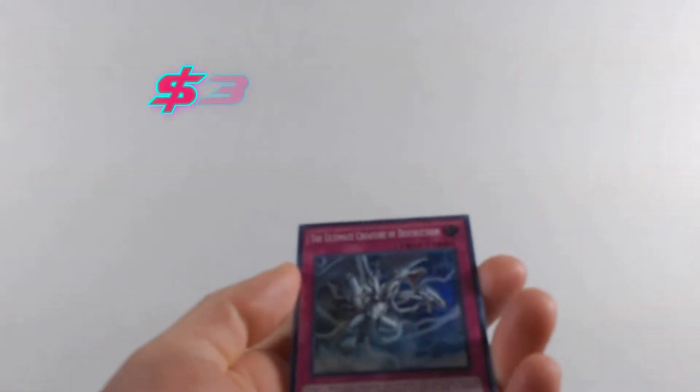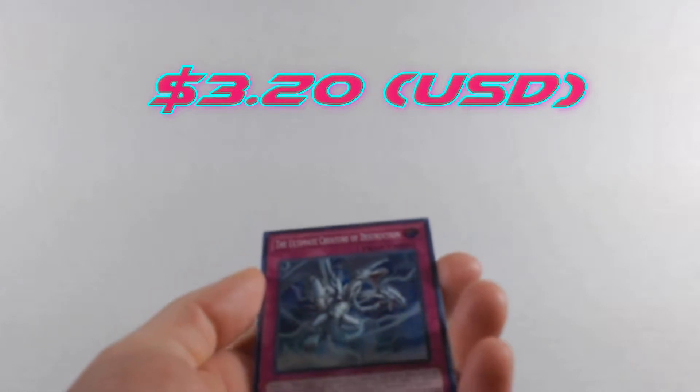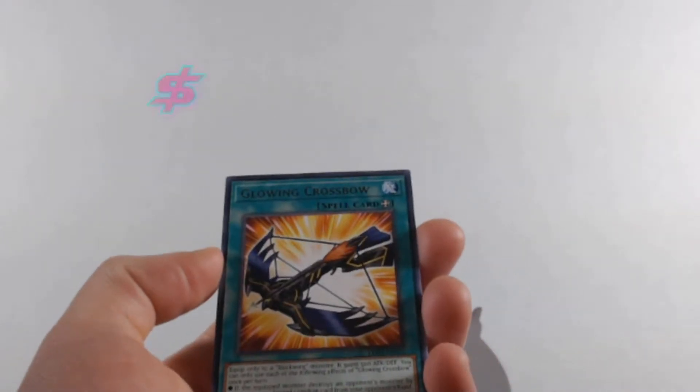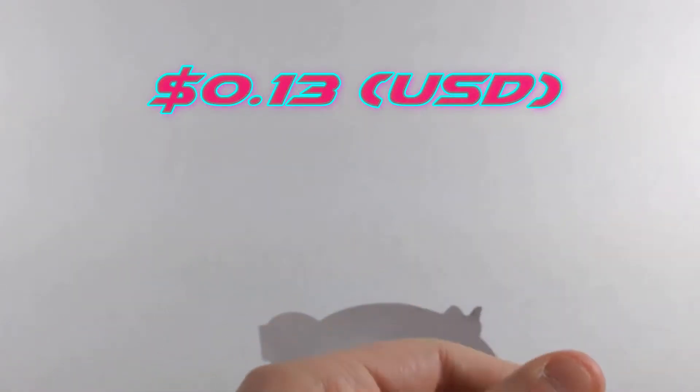We get Ultimate Creature of Destruction — target one Blue-Eyes monster you control; this turn that face-up monster is unaffected by card effects except its own. And then we get a Glowing Crossbow — got a lot of those in the last video too. Into the common pile.